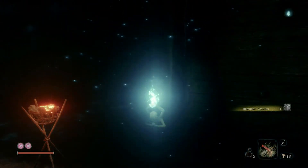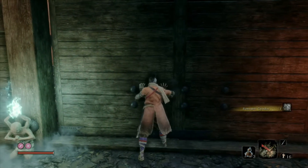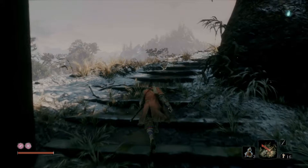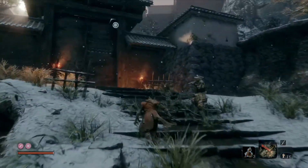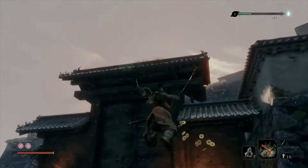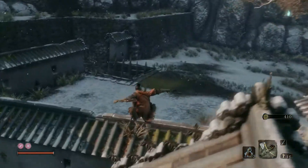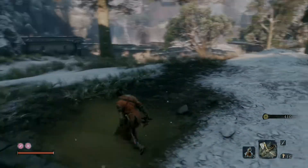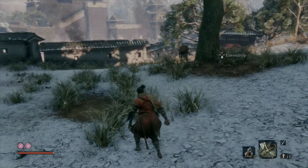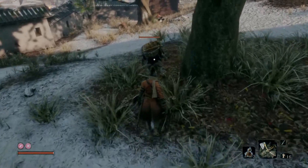This boss fight unlocks the next area of the game. We're not going too far down this path, but there's one item of business: run past a gunman — he'll miss his shot — then grapple up here. For this part, equip the axe prosthetic because the enemies ahead have large wooden hats that function as shields, and the axe breaks the shield in one shot. Sneak up behind the first guy for a death blow.